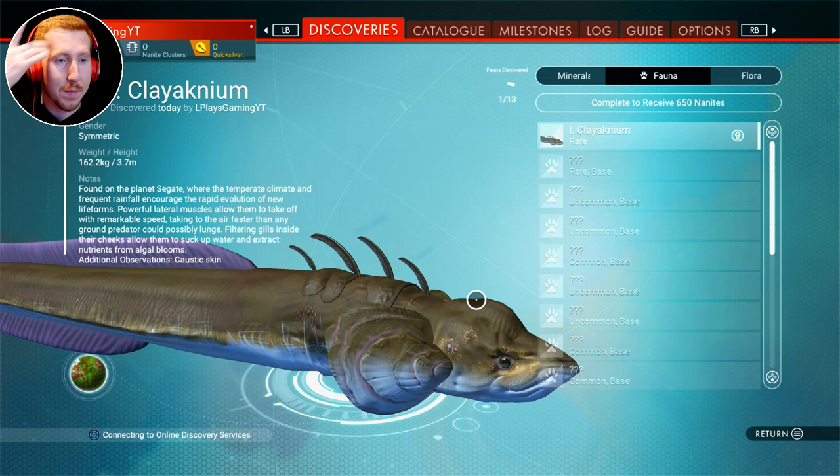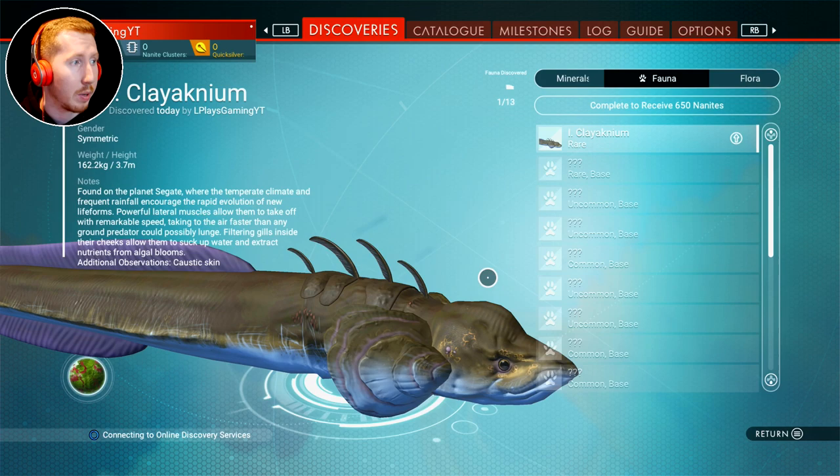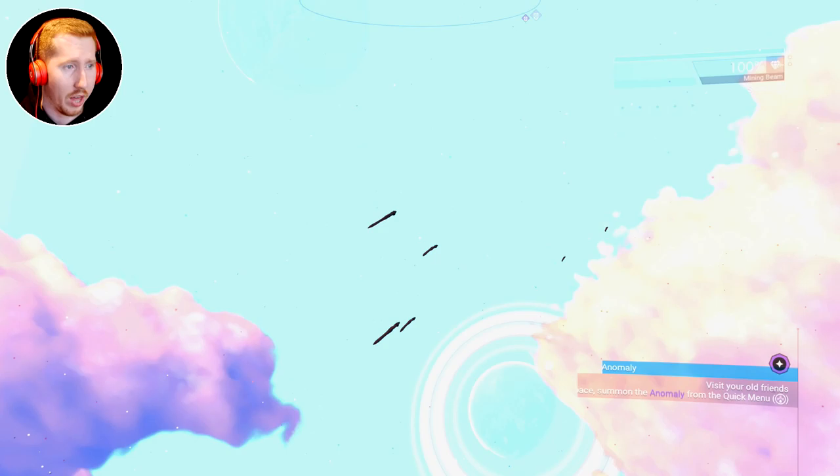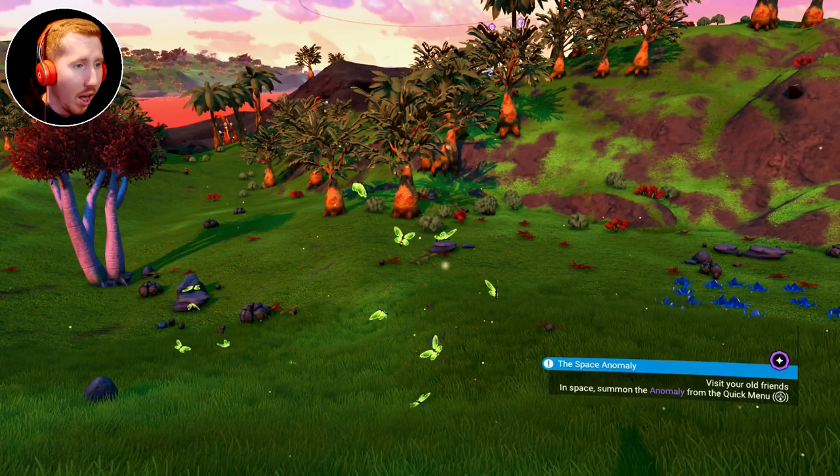Additional observations — caustic skin. Everyone was telling me that you find out what bait they want here in this menu, but I just don't see anywhere that tells me what kind of bait they're interested in. So I need to try and figure that out. If you know how to do that, let me know, because I want to ride a creature! These butterflies are way better than any butterflies I've ever seen in my life.